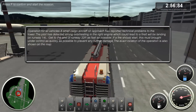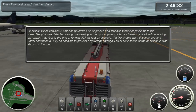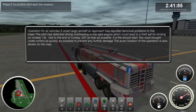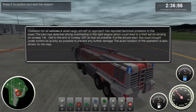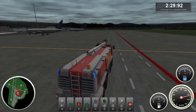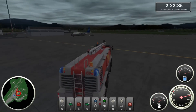A small cargo aircraft approaches, reported technical problems to the tower. The pilot detected strong overheating in the right engine which could lead to a fire. It will be landing on runway 14L — get to the end of runway 32R as fast as possible. Oh my god, I can see the plane on fire in the air! If a fire should start, it must be brought under control as quickly as possible. Look at that, you can see the fire in the air from the plane — that's cool, I like that.